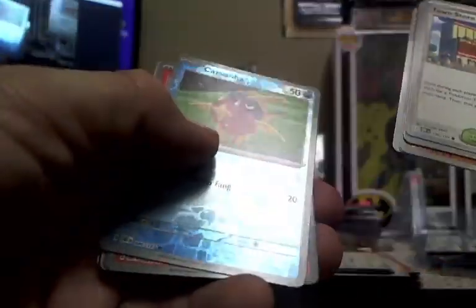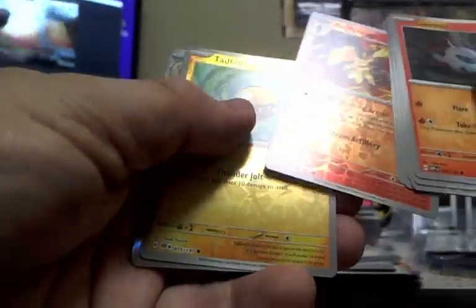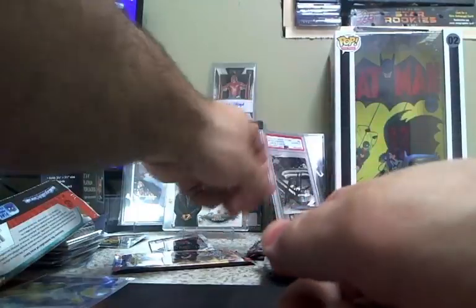Let's go — we need a Charizard, let's go! Carvanha... all right. We'll save Obsidian Flames for last because Scarlet and Violet is usually a big nothing. Nothing, code card. Whole bunch of nothing. Sprigatito and energy, code card. So we are getting destroyed — these are forty dollars per box.